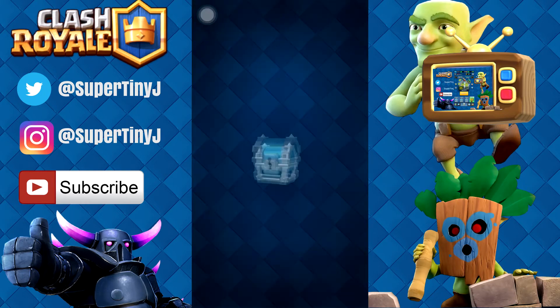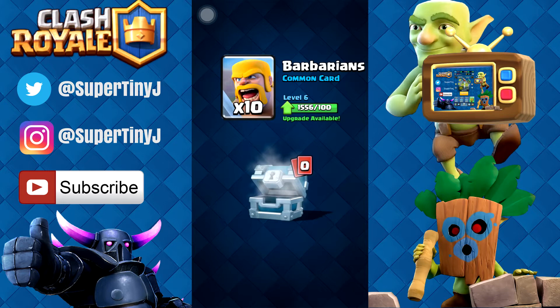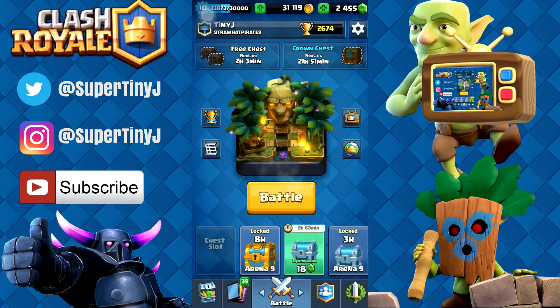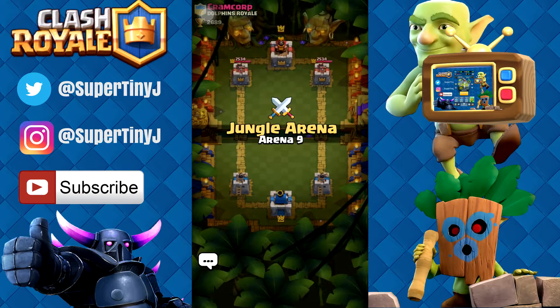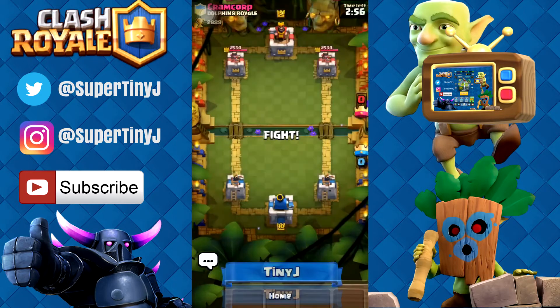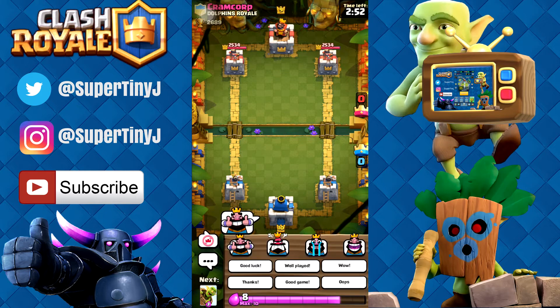So we're going to go ahead and open up this Quicksilver Chest, see what we get. Nothing too crazy. And we're going to go straight into a battle and see how we do. We're going to play Cramcorp from Dolphins Royale. Let's give him a thumbs up and a good luck.